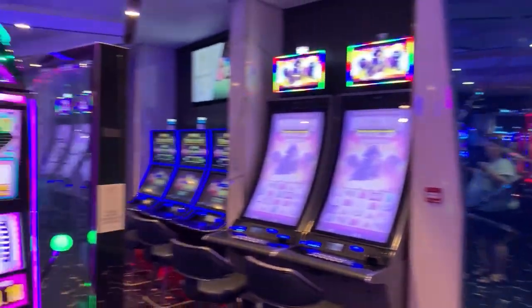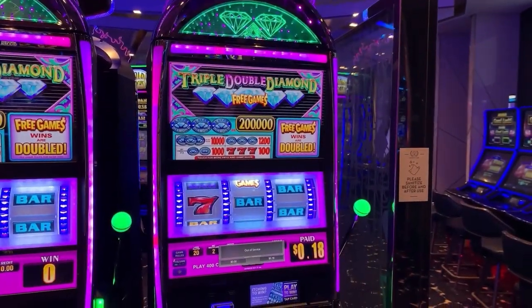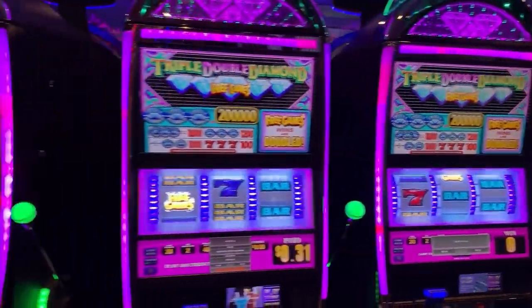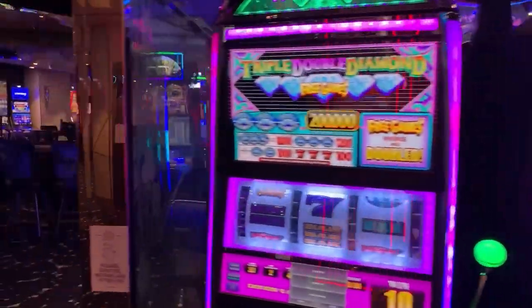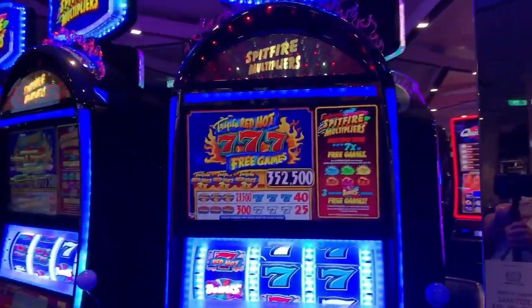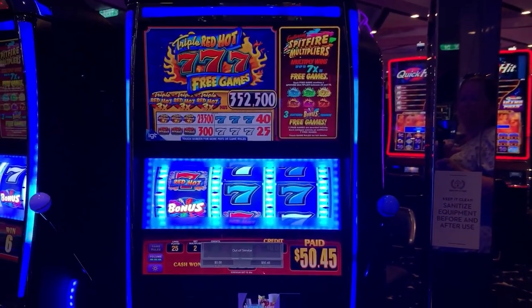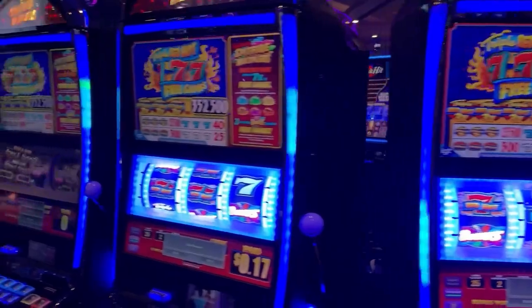There's your Quick Hit Ultra Pay — those are expanding reels when you're in a bonus. When we were on the Edge in September of 2021, John hit a jackpot on the Lightning Link the first night; it was very exciting. I'll show you those — they're on the other side of the casino.